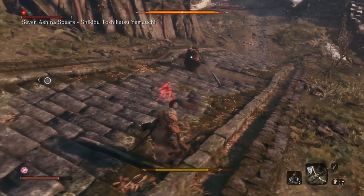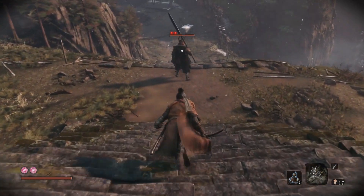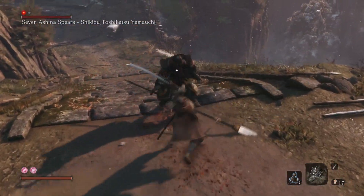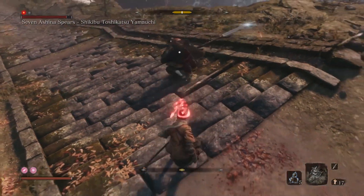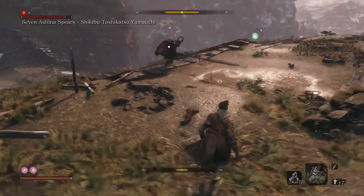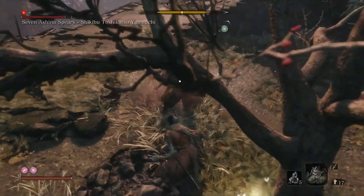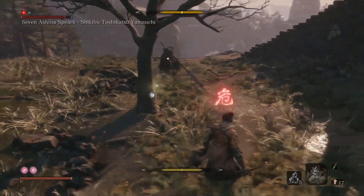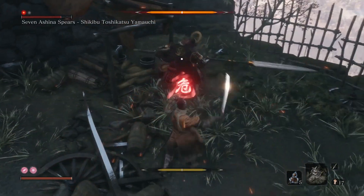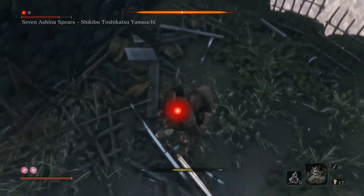Now let's continue with the real fight. We're back behind him and we're going to take down a free health bar with a stealth death blow. Hit him right after since he's still staggered. With his sweep attacks, jump over them and kick him to do posture damage. Be aggressive to deal posture damage — if he spams sweep attacks, jump over them so he can't abuse them. For thrust attacks, do the Makiri Counter and dodge into them. Deflect the swing after to make him stagger and get free hits in. Keep up this aggression and you should beat him easily.